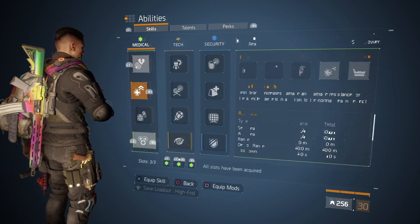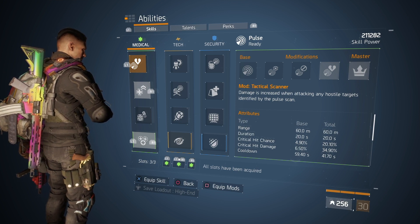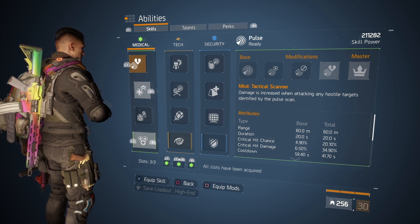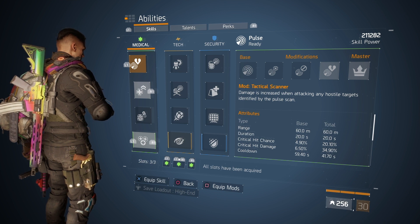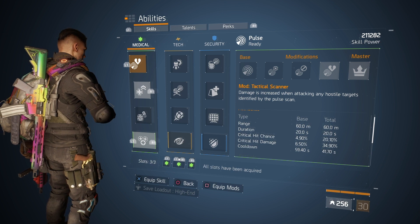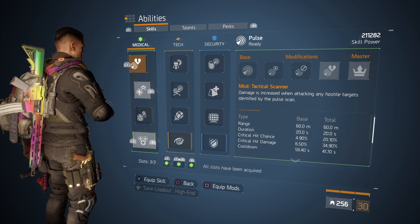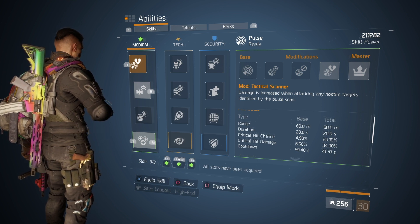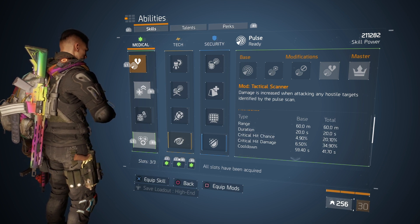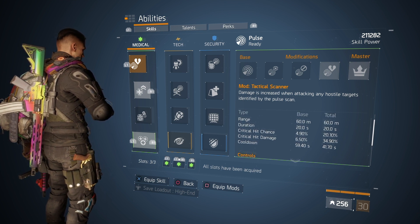Moving to my abilities — I'm running a Pulse, and this is where the skill power comes in; this is how this build survives in the DZ. I'm running a Tactical Scanner, which puts my crit hit chance up by 20.10% extra — putting me over 50% crit hit chance. Critical hit damage goes up by 34.90%, putting my total crit hit damage to about 150%. The cooldown isn't great because I'm not running skill haste, but it's still a solid pulse.